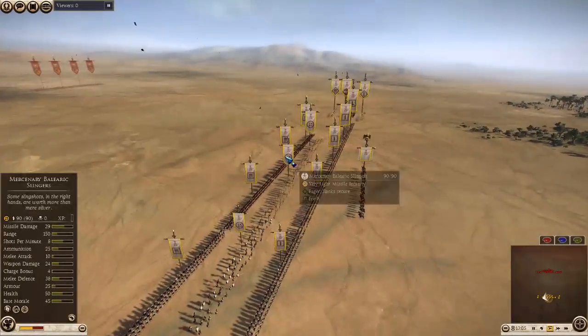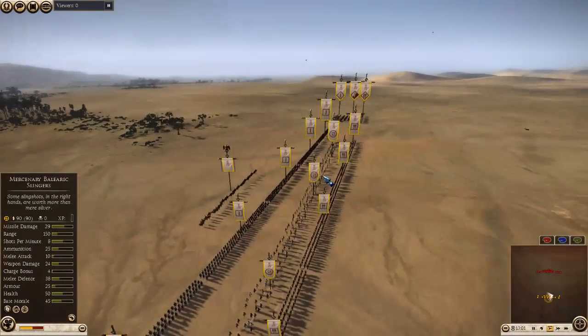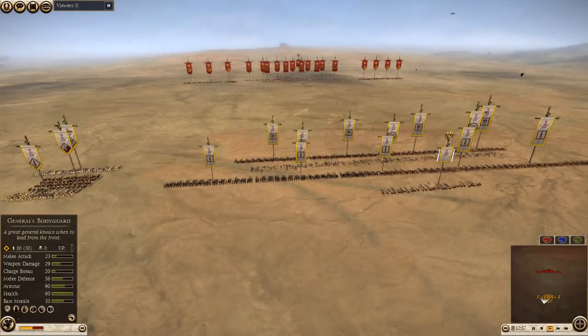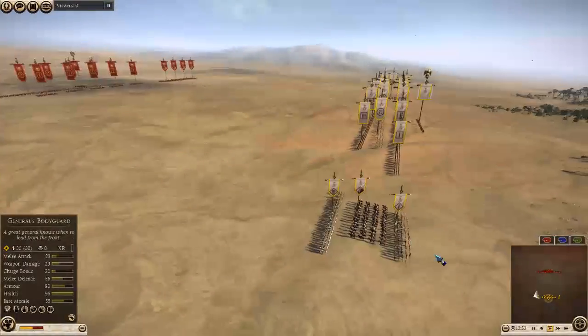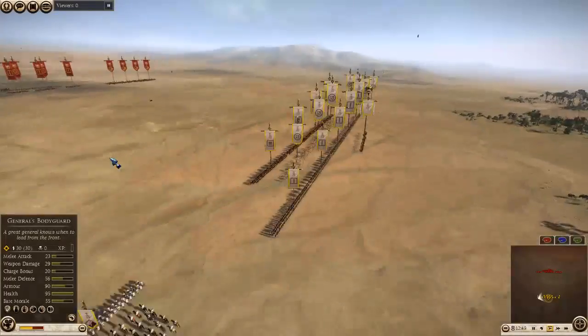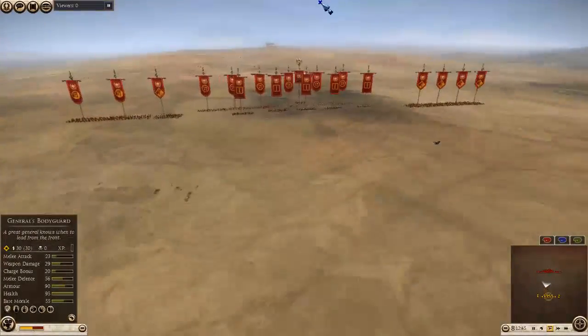I'm putting my men in a slightly defensive formation. Late Carthaginian Hoplites up front, three mercenary Balearic Slingers in the back. Libyan infantry, six of them as the main part of my force, and a few wings — two wings of late Libyan Hoplites, Carthaginian cavalry and mercenary Iberian swords. My general's bodyguard is at the back there.